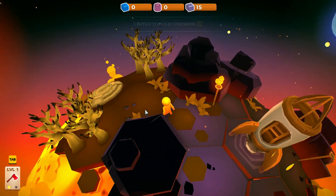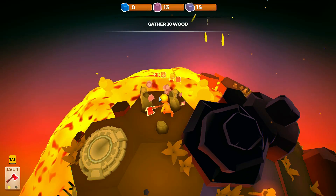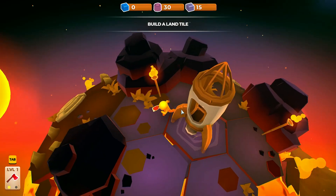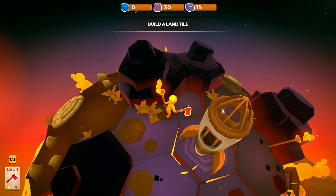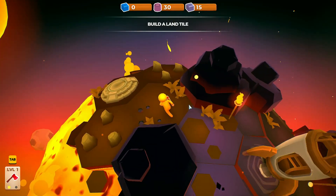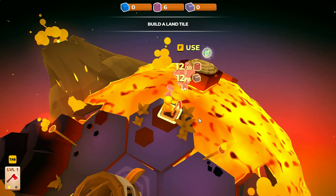Move towards the trees — how do I switch? Tab. 30 wood, that's probably gonna be enough when I break these trees. Build a land tile — I guess back here. With both rocks and wood this time.